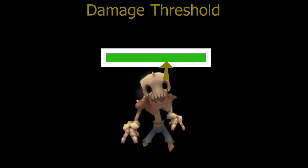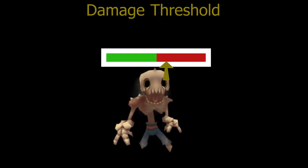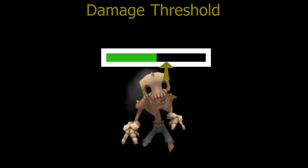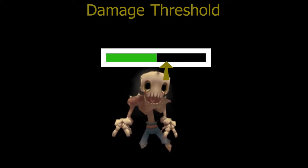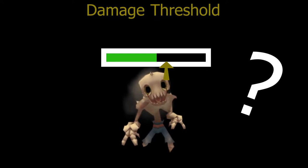The first step is to use any weapon to lower the target's HP to the threshold. For this zombie, I lower it slightly past its 40% threshold. Once the health gets to or passes this threshold, using a flinch-inducing attack will execute the flinch.